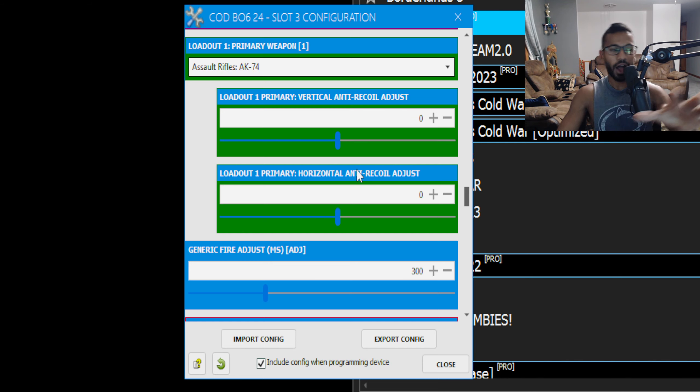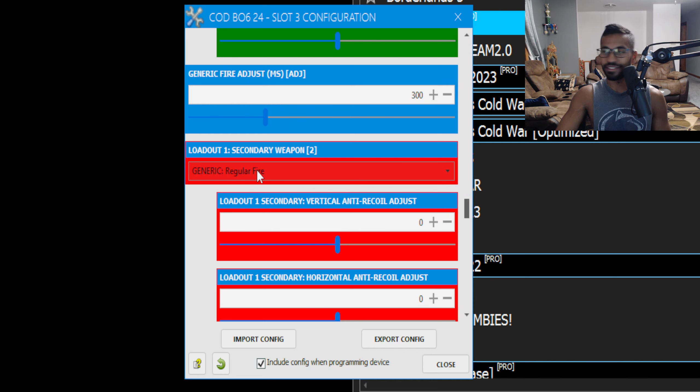Let's say you selected the AK-74. When adjusting vertical and horizontal recoil values, do not touch the horizontal — always leave it at zero. Only adjust the vertical: if the gun shoots up a lot, increase the value; if the gun shoots down, decrease it. Personally I leave it at zero. All of this can also be done on the fly with your controller — let me know in the comments if you want that video.